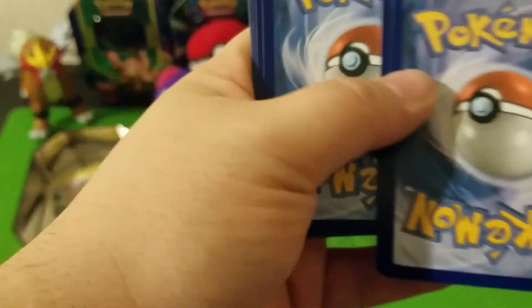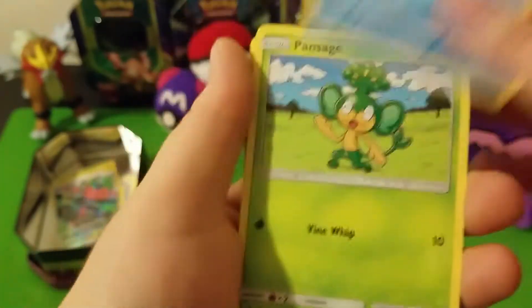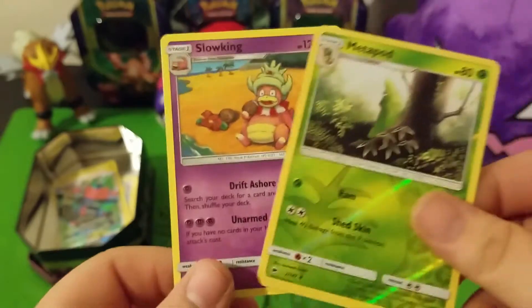One, two, three — energy. I'm really mean to those energies. You really are. Okay, focus. Charmander, Merrill, Pansage, Esper, Pikachu, Electric, Wobbuffet, Wobbuffet, Whirlabeed, Reverse Metapod, and a regular rare Slowking.